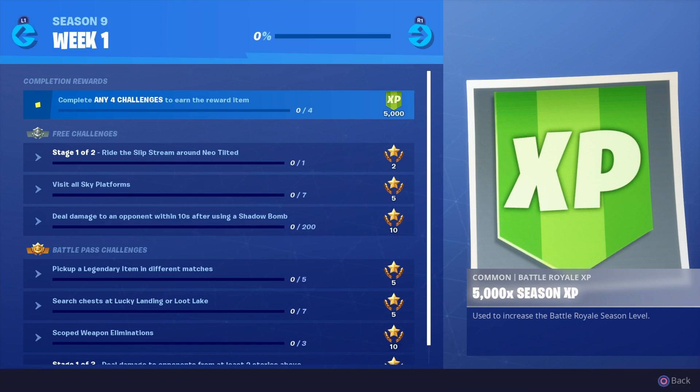The next one: visit all sky platforms. As soon as you jump into the map you'll see them — they're literally floating in the sky, just land on them.